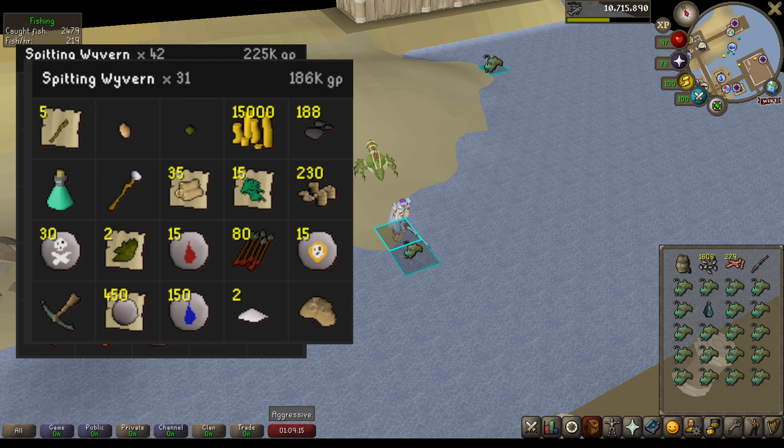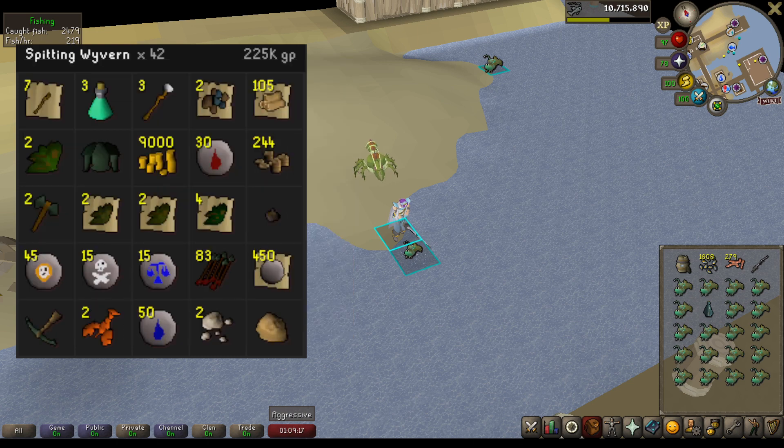I also had another Fossil Island Wyvern task at some point, so I went back to do Spitting Wyverns again. This time I had 42 to kill and made a total of 225k GP, with the highest value items being the Air Battlestaffs that you can Alch, Rune Ore, and also noted Herbs and Runes.